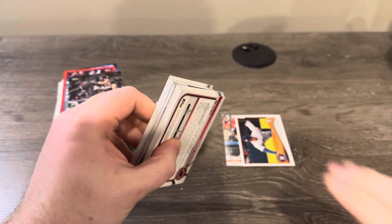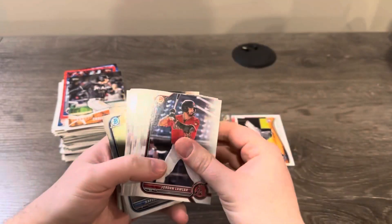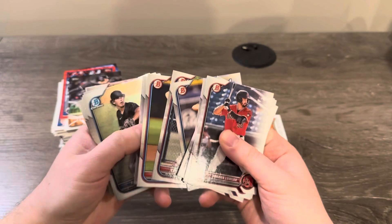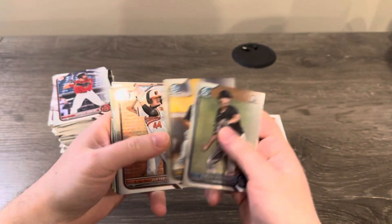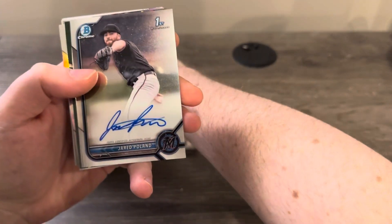Let's hit a Jackson Holiday now — we got something thick in here. All these papers... maybe we can hit a nice one. Judd Fabian chrome, and an autograph — Jared Poland. Okay.